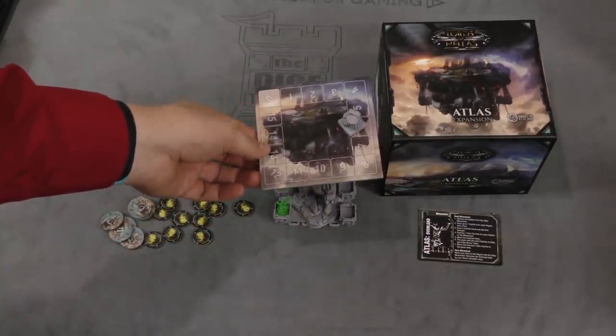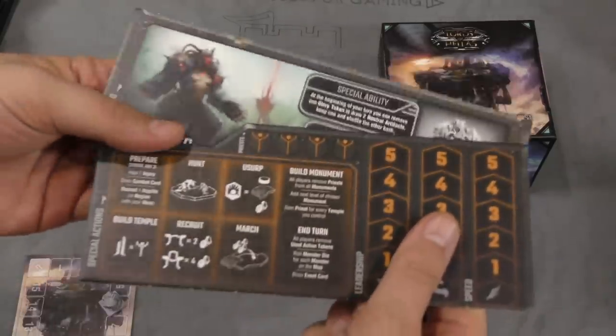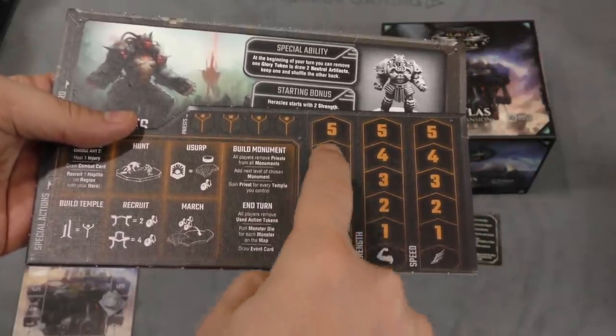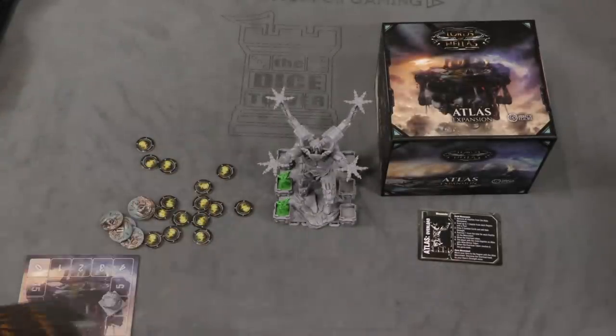So it's like an alternate game-ending condition. It requires extra rules, but whoever has the most Hoplites in one scenario gets this token that you place somewhere and it gives you an extra number in that area — so there's a reason to fight over Atlas. I don't know that I'm going to use this all the time, but man, it is a really cool model.